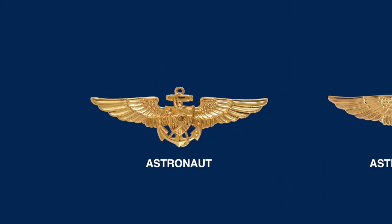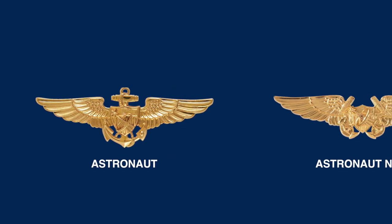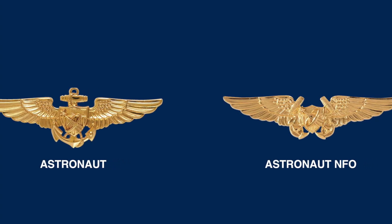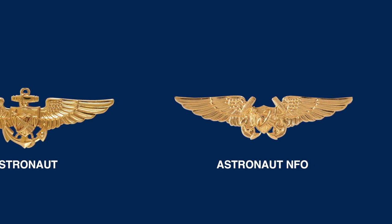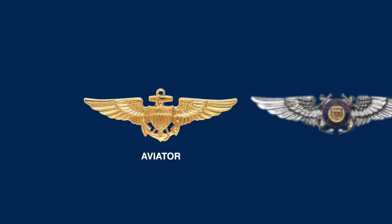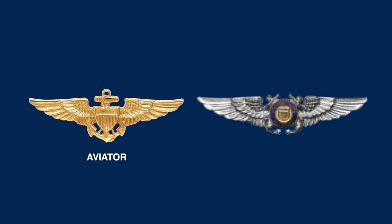We'll start with Coast Guard Aviation Badges. Since the Coast Guard comes underneath the Navy during a time of war, they mainly use Navy Aviation Badges. The first one is the Coast Guard Astronaut Badge, which is the same as the Navy's Astronaut Badge. Coast Guard pilots or aviators wear the same gold wings as the United States Navy, and you can see them on the left.